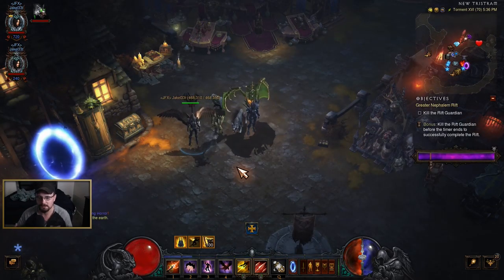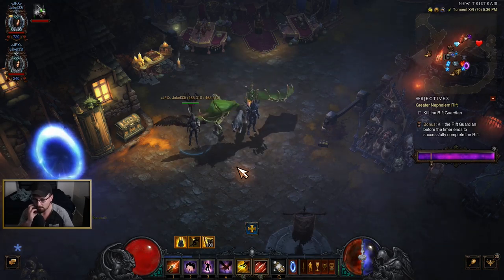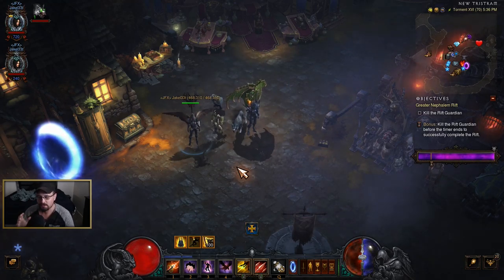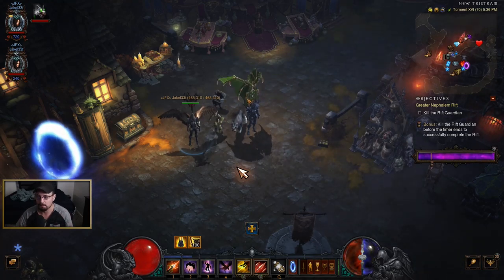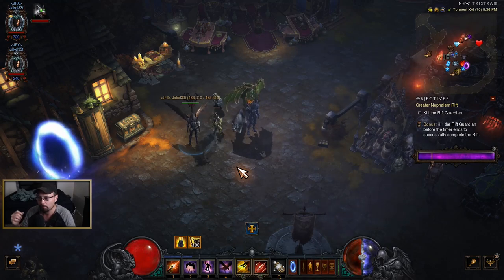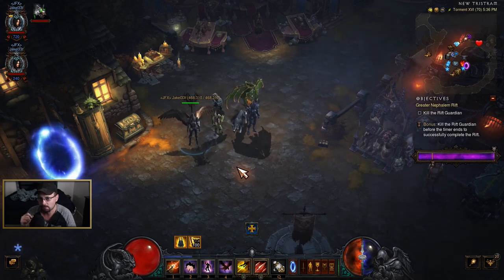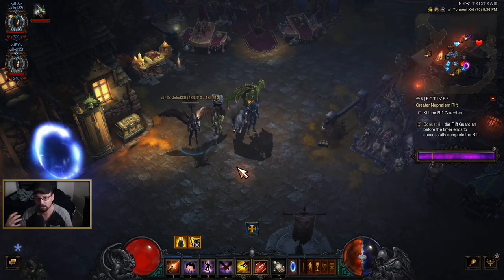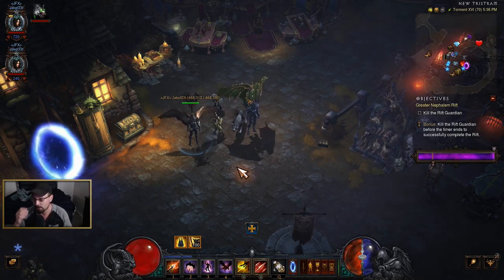This first trick is centered around gear — legendaries to be exact. The way this works, and this only works in GRs, is that if you are not in the GR when the Rift Guardian dies, you will get more legendaries than the people who are actually killing the Rift Guardian. You can test this yourself — it works. It does not work in normal rifts.